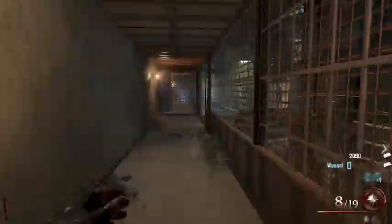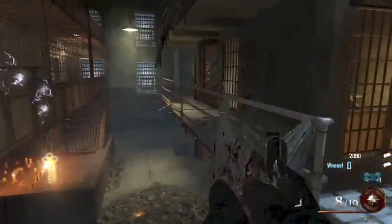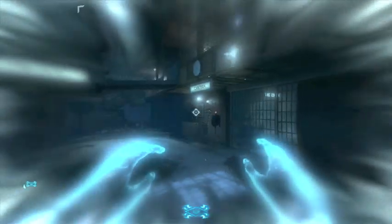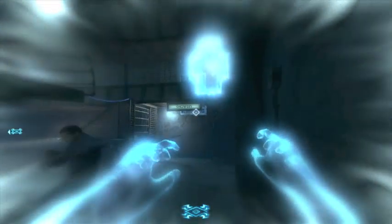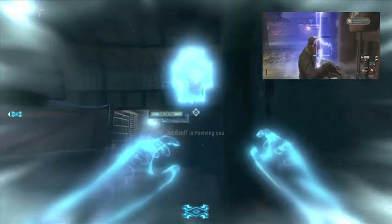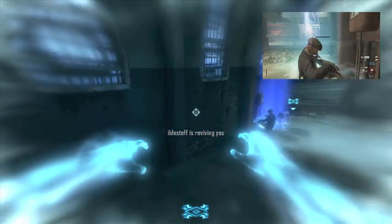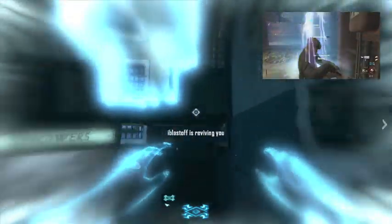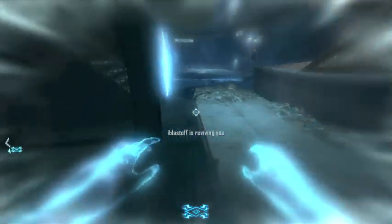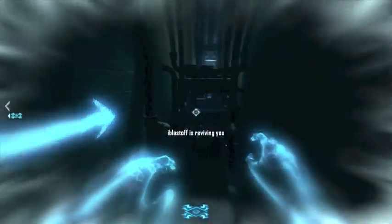So straight up the first door, run over to the afterlife, simple as that, and put yourself into afterlife. Now there's a great little tip here guys — if you didn't know this already, when you're playing 2 player, the second person should have a little pop up on the screen. What iBlastoff's doing is essentially resing me, but not completely resing me, and stopping just before the end. And the reason he does that is because it gives you unlimited afterlife — as you can see my afterlife just isn't going down.